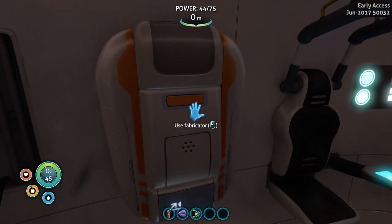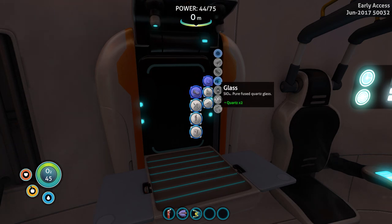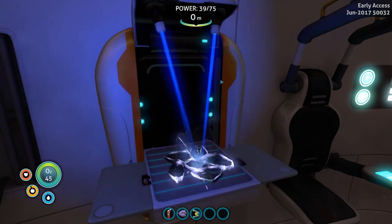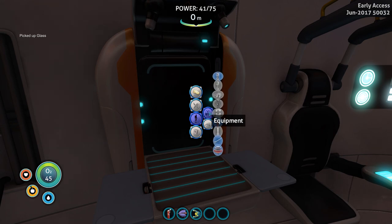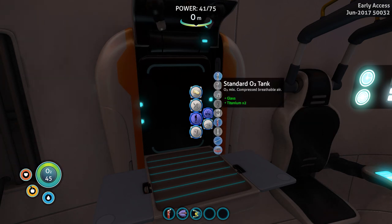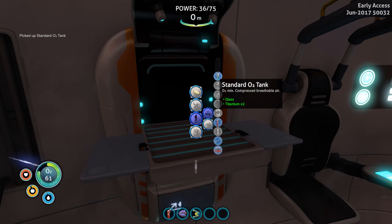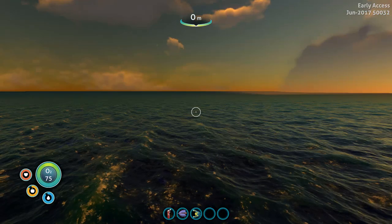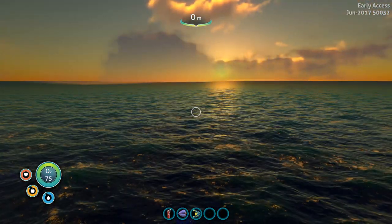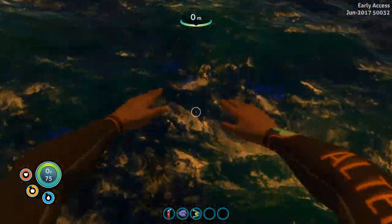Alright, I am back, and I managed to find everything we need for that O2 tank. I just need to make some glass. Basic materials — glass. Here we go. We need to go to personnel — standard O2 tank. O2 mix, compressed breathable air. Now with this we will be able to go into that cave and get our sulfur for that repair tool. It's a beautiful morning — our O2 tank is at 75, we were at 35 I think. It's time to go into that cave again and kick some ass.